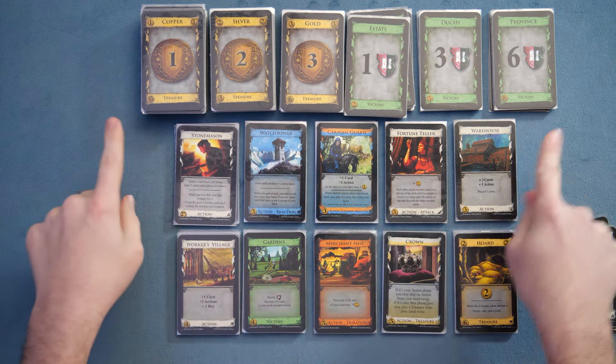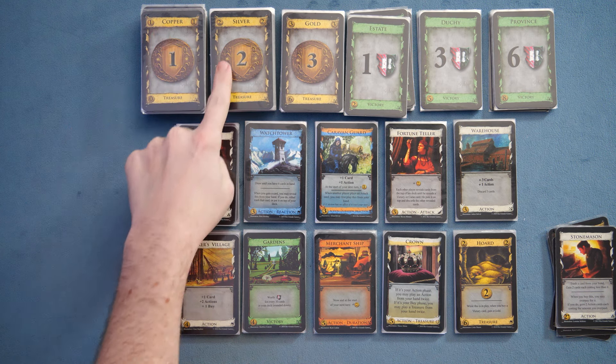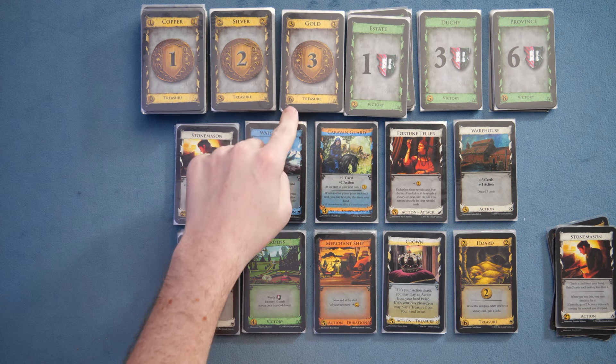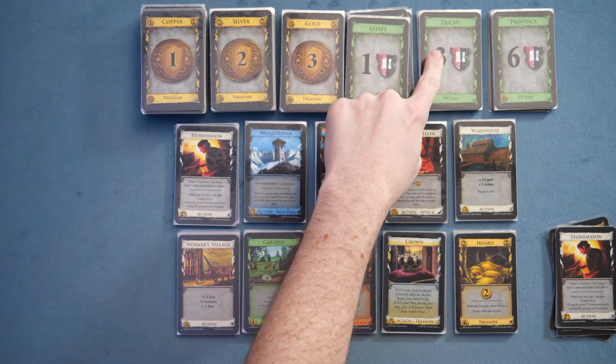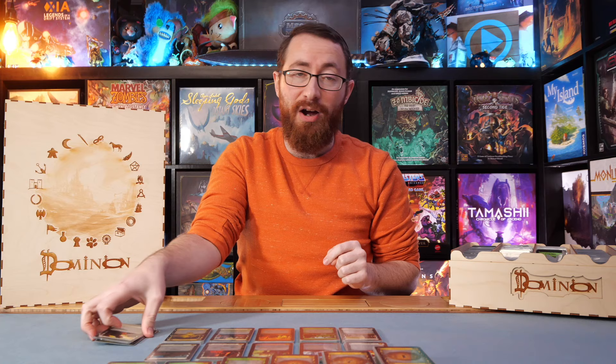It's worth noting you can buy the cards in the base supply as well. We have copper worth one money, costing zero; silver worth two money, costing three; gold worth three, costing six. Estate is one point costing two; duchies are three points costing five; and provinces are six points costing eight.